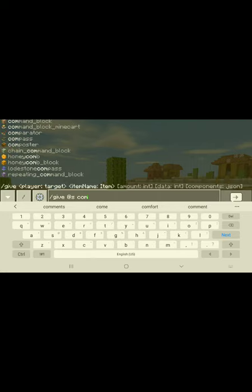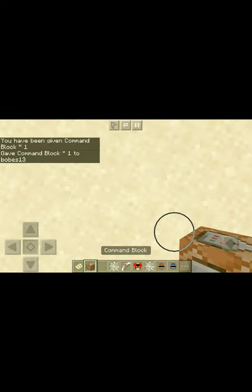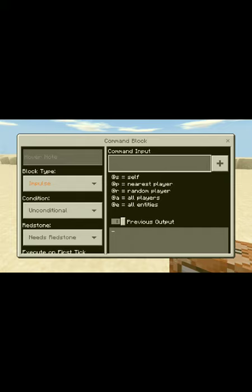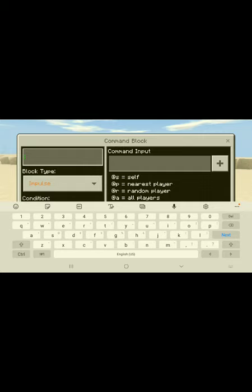Why is there a lodestone compass? Anyway - command block. If you don't know how to get command blocks, this is how you do it - just for starters who don't really know how to play Minecraft yet. I've been playing Minecraft for two or three years and I'm only seven years old. I'm a master at Minecraft - not as good as others, but I've been playing for years. Let's try slash give - I'll name this command block 'house.'